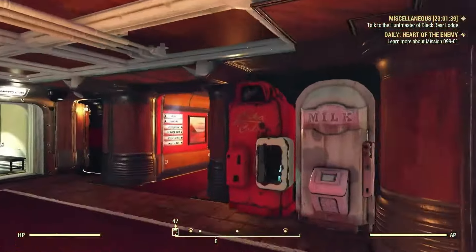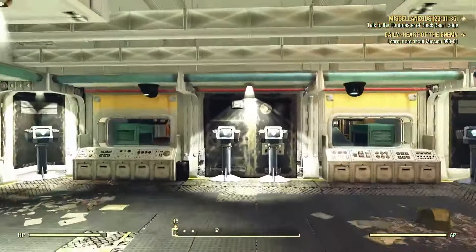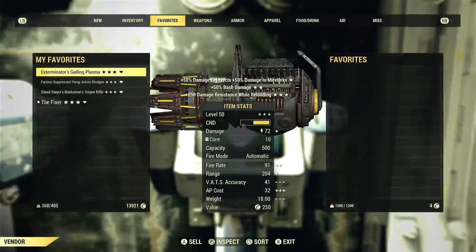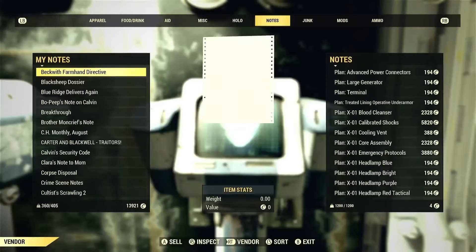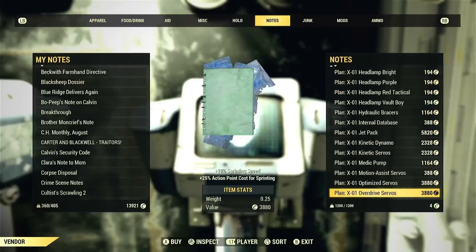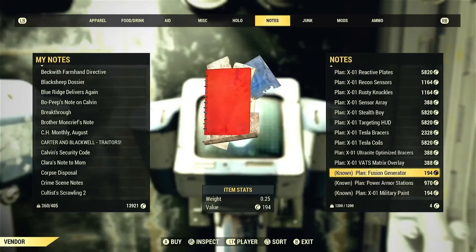The second location is the White Spring Bunker. If you've done the Enclave quest line you have access to this bunker. Come over to the Modus terminal and you'll see that in his notes he has a large generator, but he also sells the fusion generator as well.